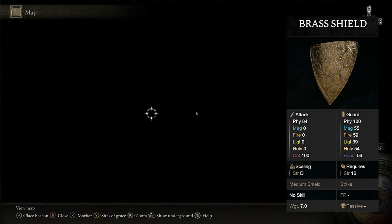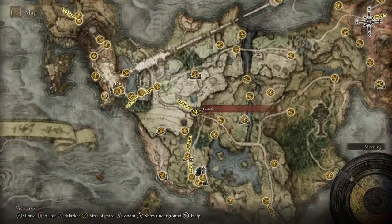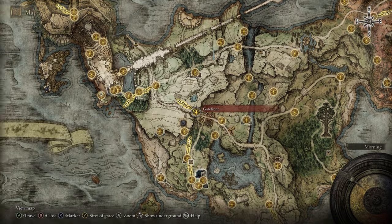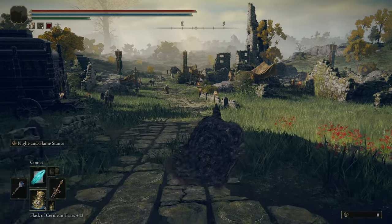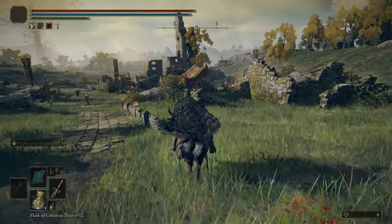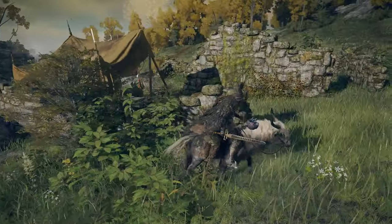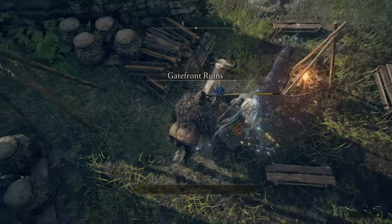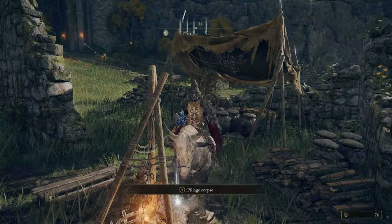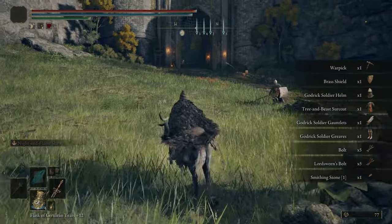If you'd like the Brass Shield, an easy place to farm it early on is at the Gate Front Grace. Turn around and in this encampment of soldiers you'll see guys with the Brass Shield walking around — there's one there and one there as well. Kill one of them, you can see the shield in his hand, and he has a chance to drop it. And that is how you get the Brass Shield.